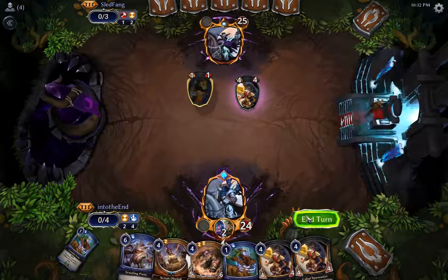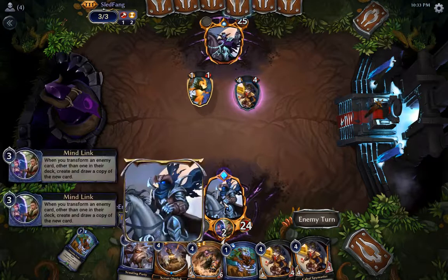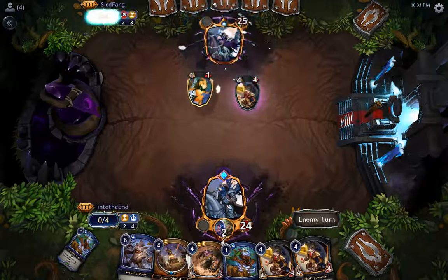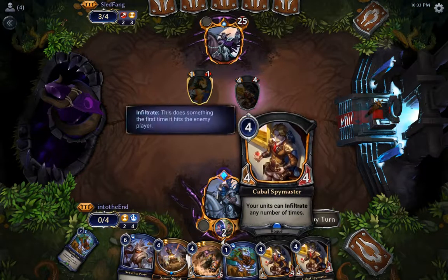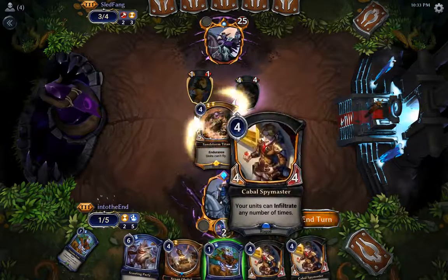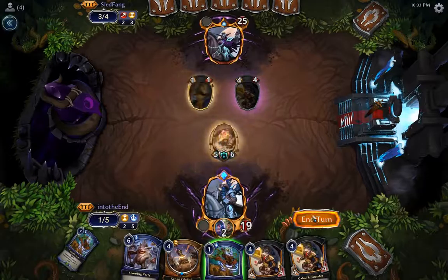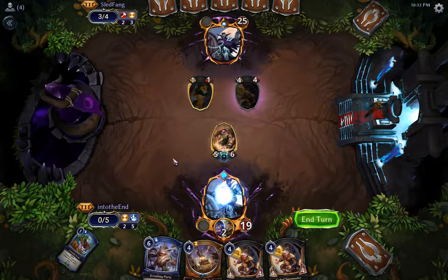Oh wait, I have two Mind Links in play! I don't even recall drawing them. Okay, this is a lot of gas — four-fours are great. All right, let's put a Titan in play and let's not let him draw cards now.